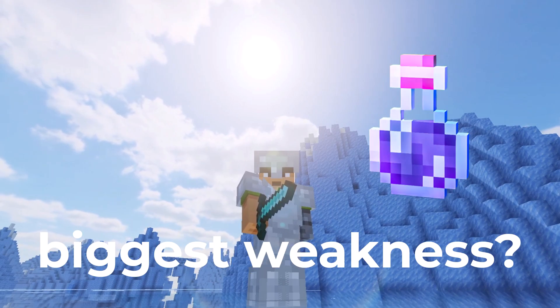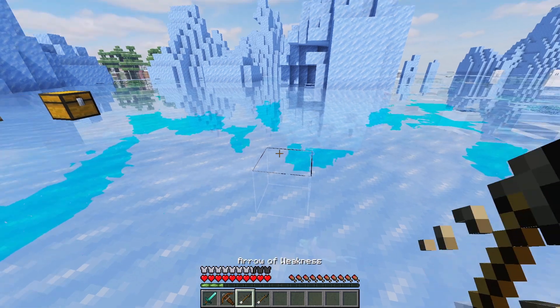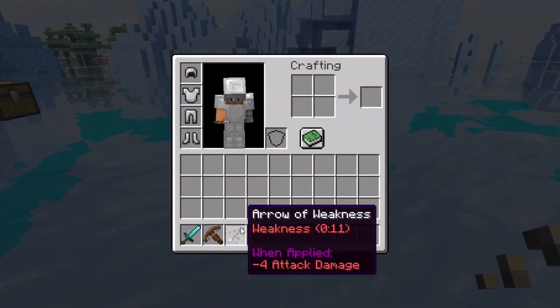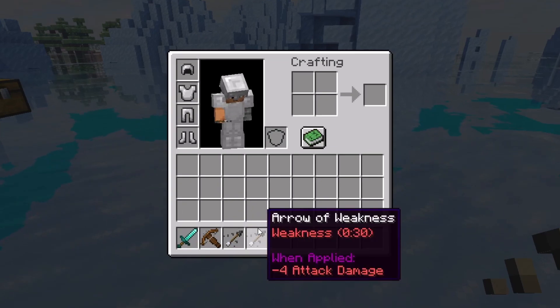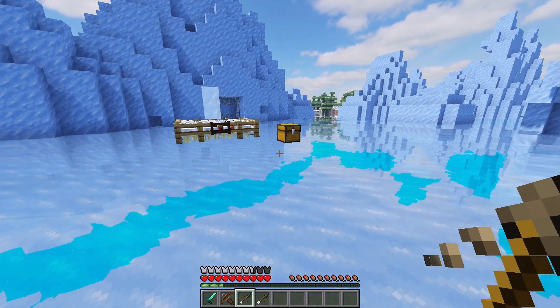Potion of weakness is your biggest weakness. Do not worry because I will show you how to make arrows of weakness in Minecraft. We have the one that lasts for 11 seconds and another one which lasts for 30 seconds, and you can use them either with a crossbow or a bow.